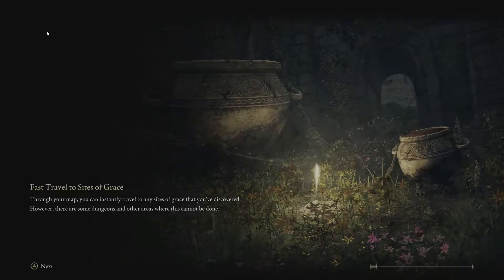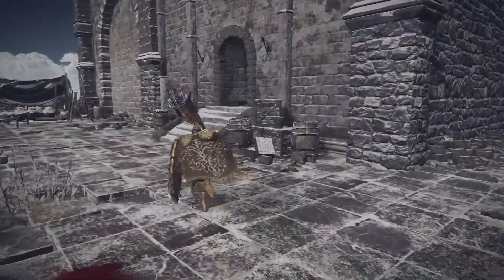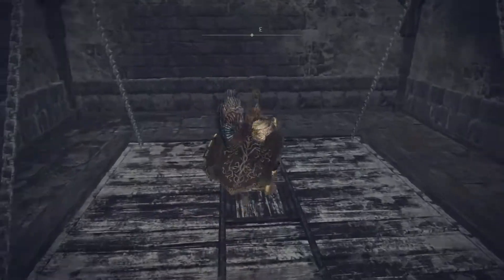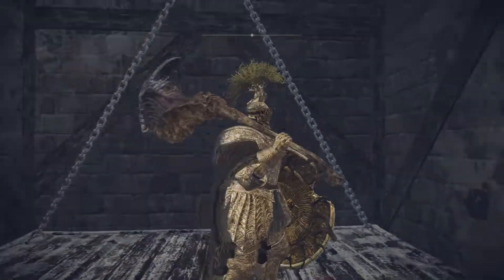you're going to head up — it's pretty much just after the boss room. Go up and go to the elevator. And on top you'll see a few shinies for you to pick up.